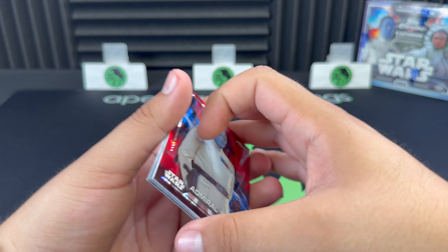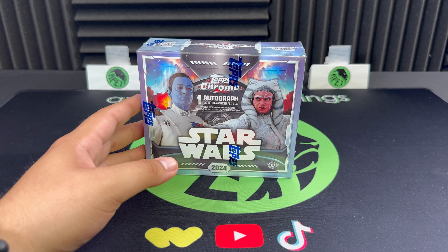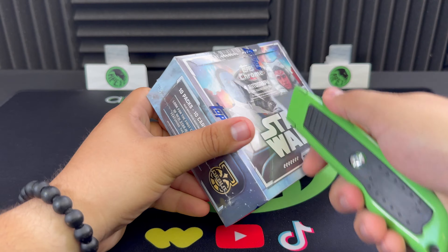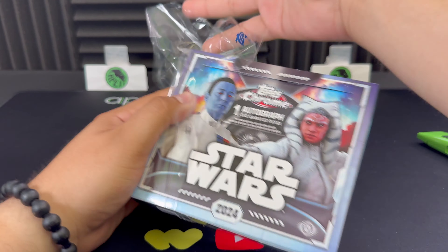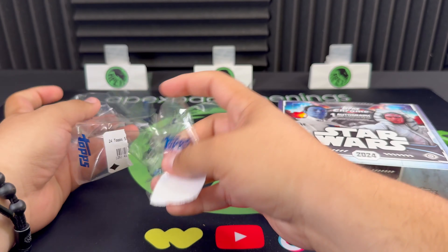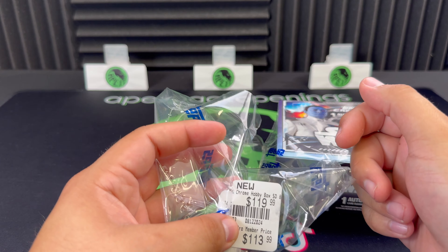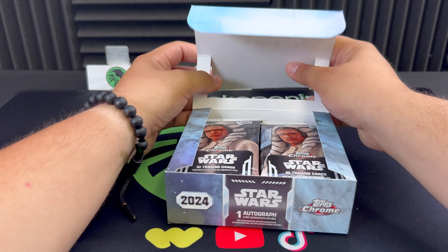Grand Admiral Thrawn — absolutely insane parallel right there, let's go! That is a really nice one to cap off the blaster with. Really nice parallels coming out of the blaster. But it is main event time — let's jump into the hobby box. We are guaranteed one autograph here. We got this hobby at GameStop as well; it retails for $119.99, or a little cheaper if you're a Pro Member.